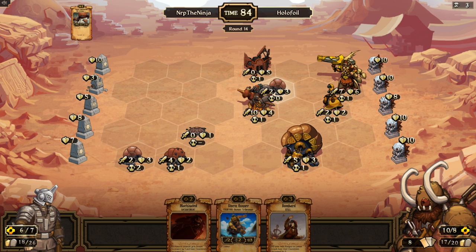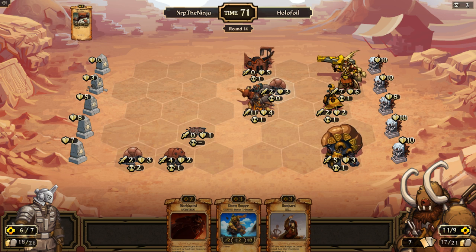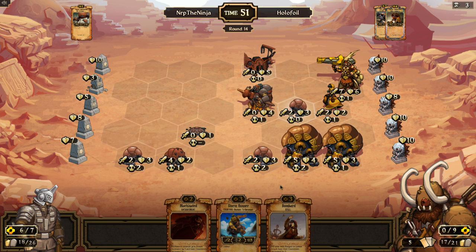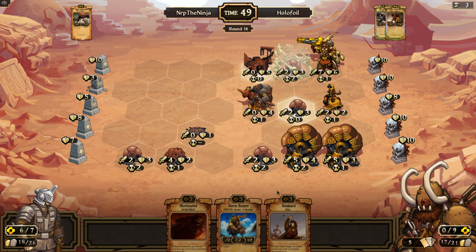He has ten resources now, ten resources, eight scrolls — I wouldn't be surprised if he wins this turn. Like just a bombard would almost win. Bombard does not win — I don't think it would have won. Oh, he didn't have damage on top idol — all right, well I can go with a cool bombard machinated play, woo!